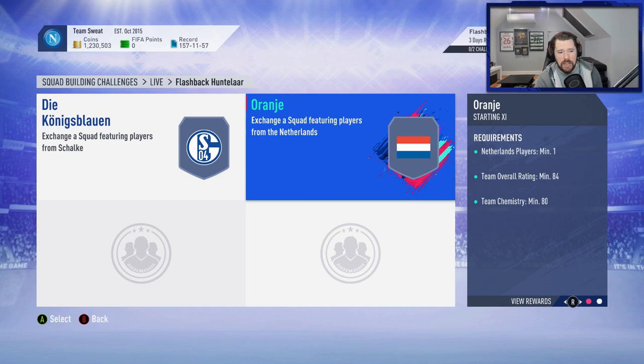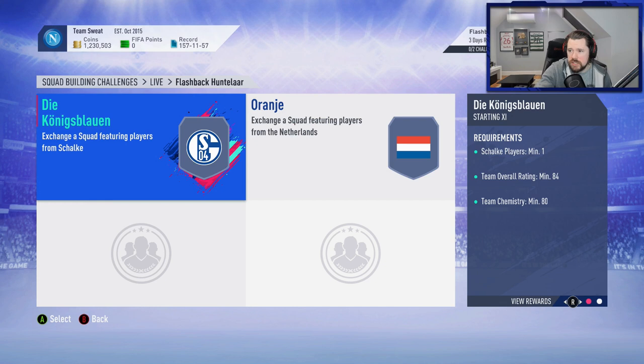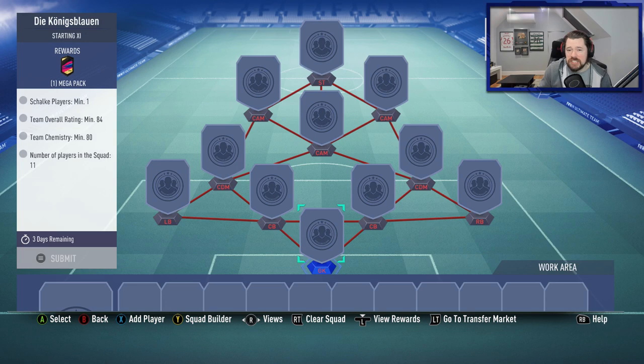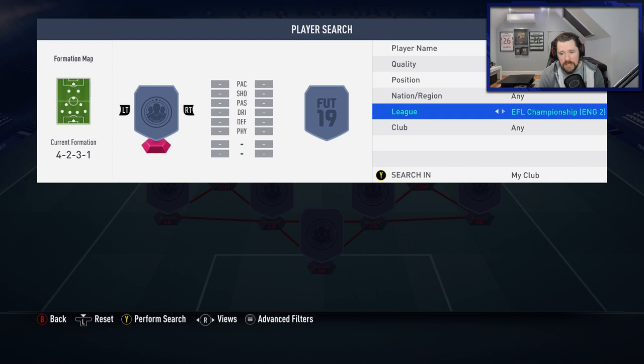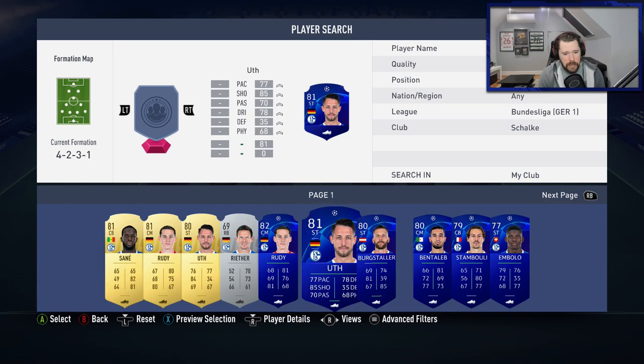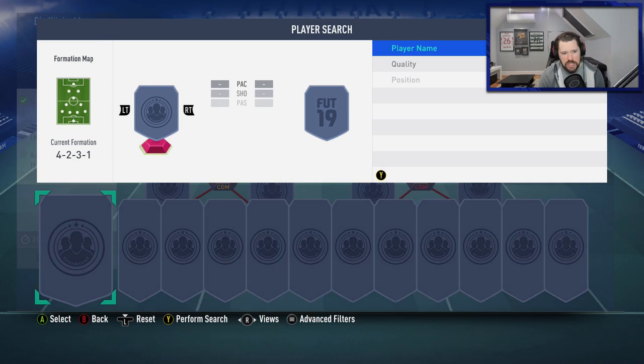I'm recording this on stream. Stream said we could get a flashback today — I didn't think we would. This is a cheap flashback. Two 84 rated squads. What's an 84 rated squad going for right now? We need one Schalke player, one Dutch player, which is going to spike the price just a little bit. But generally speaking, an 84 rated squad is like 50k. So we're looking at 100,000 coins for this Huntelaar and you get back a Mega pack and a Prime Gold Players pack. I think that is legit. We need Bundesliga and we need a Schalke player. I have lots. Sané or Rudy can go in — pop Rudy in. We now just need an 80 chem team, so Bundesliga alone will be okay.